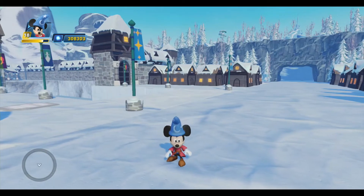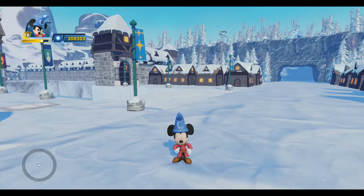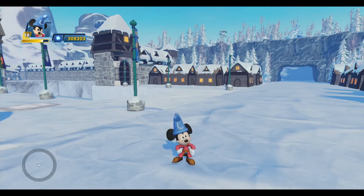I'm going to begin by covering the rest of the racing toys. I want to finish those up before we move on to anything else, so I'm here in my new Arendelle Speedway Toy Box with Sorcerer's Apprentice Mickey, and today I'm going to show you how to create a path-based race, like the one I showed you a few days ago in Episode 70A.